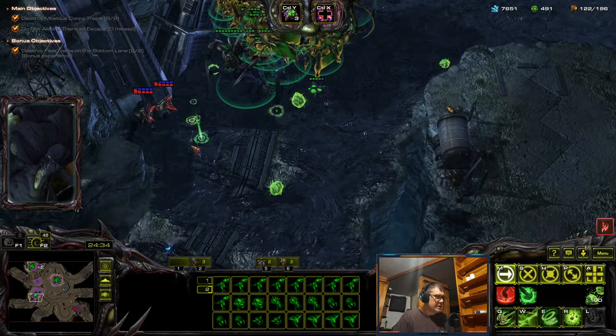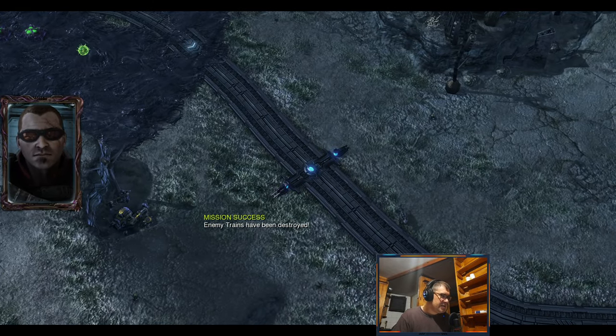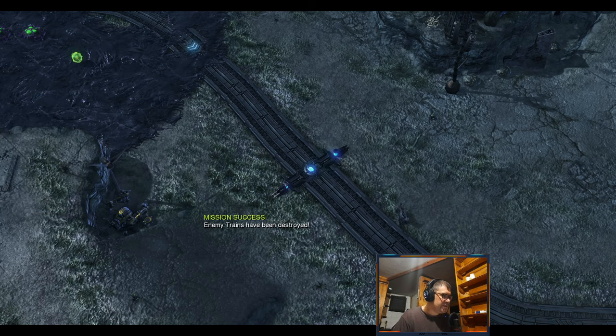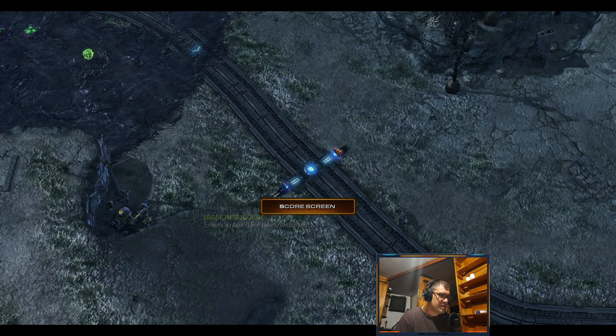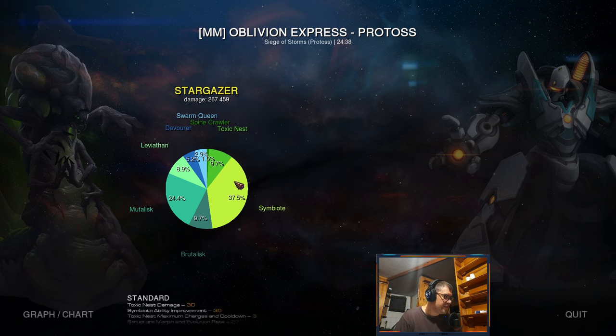This is kind of pretty fun but you have to be very much on point, because against tempests you can lose the game pretty easy. You need vipers, you need devourers — because devourers have a pretty short range, they have a life leech. All six symbiotes from brutalisks and leviathans. Brutalisks, mutas — actually a lot of damage because it's damage to the train and also their bouncing glaives.